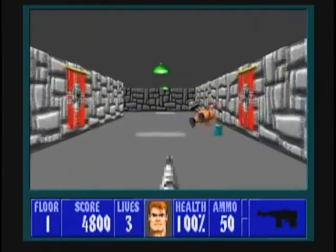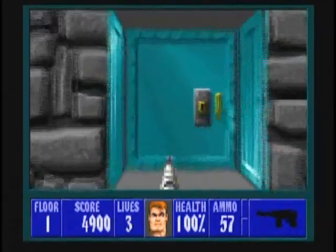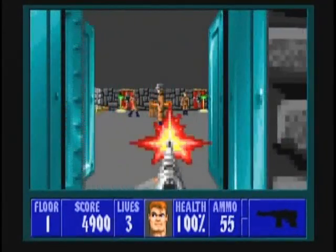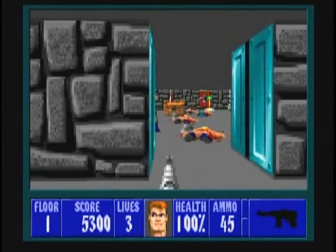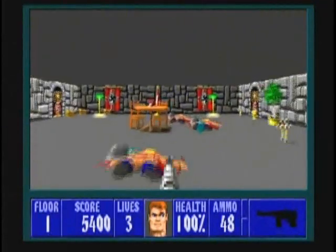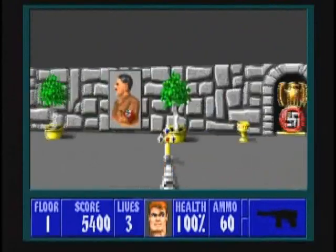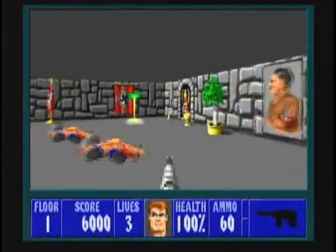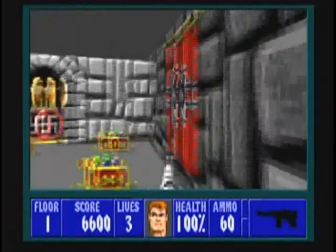Down this white hallway there are a couple of guards, so make sure to take care of them. Go down the hall. Now this room is probably the first tough spot in Wolfenstein 3D. On the I Am Death Incarnate difficulty, there are five guards in here. Take care of them as best you can, then when they're all dead, grab the treasure on the outskirts of this area.